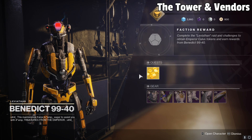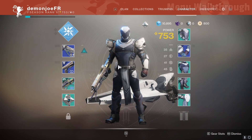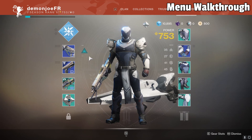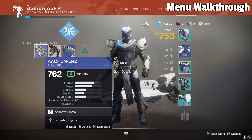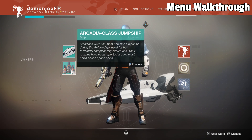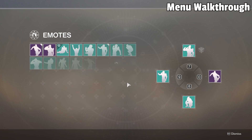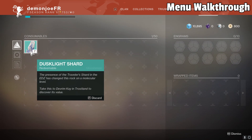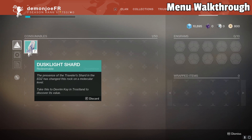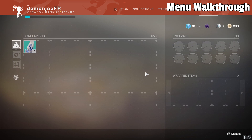Now that we have the Tower completely understood from a vendor standpoint, let's take a look at the menu screens. First up, the character screen — this will show you what subclass you are, what power level you are, as well as your currencies and the gear on your character. Below that, we have the Sparrow, Ship, Emblem, Finisher, and Emote screen, which are all completely cosmetic. Moving on to the Inventory screen — this one's pretty self-explanatory. You have all your consumables, shaders, and mods stored here. By the way, shaders change the color of your gear — both armor and weapons.